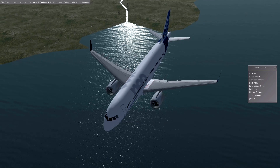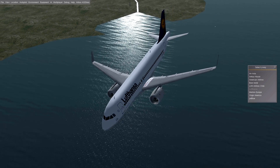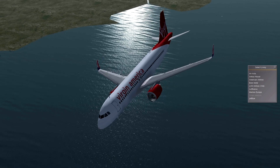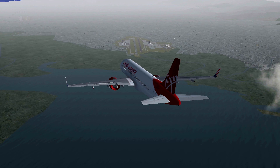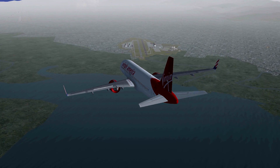Also featuring the A318, A319, and A321, I think the developers did a great job modeling the plane for both the exterior and the interior. You can download the A320 family or the A320neo, which stands for New Engine Option.